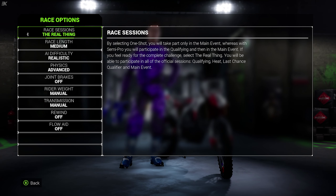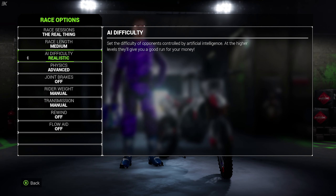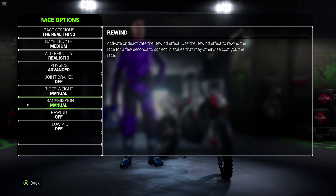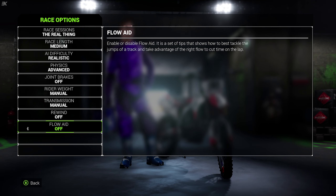As you can see, we've got the real thing. We're having all the sessions, even though we don't really do qualifying — it's just the heats, last chance qualifiers at the moment, and the main events. Then holistic duty, advanced physics, joint brace off, manual rider ride, manual transmission, off rewinds, off the flow aids, which help you tackle the jumps of the track and take advantage of the best lines over the jumps and whoop sections.